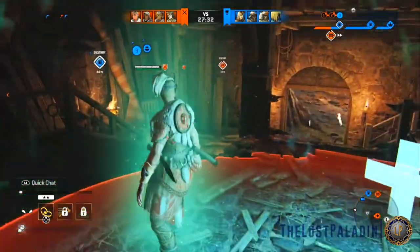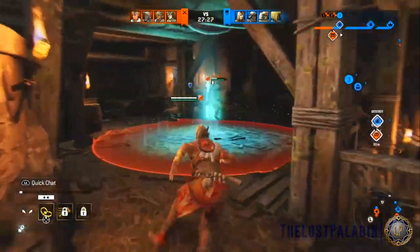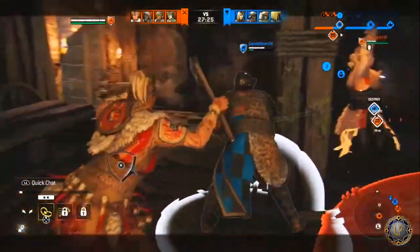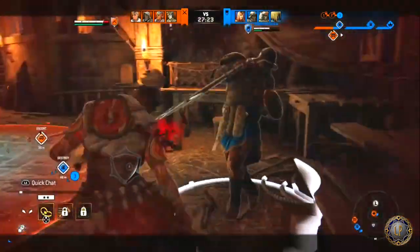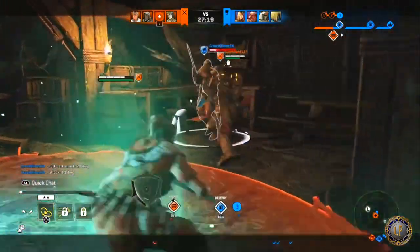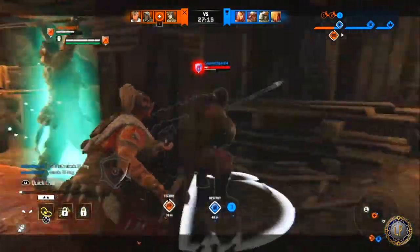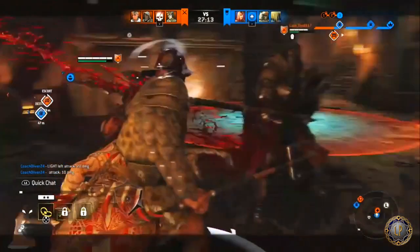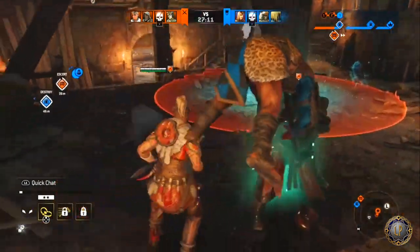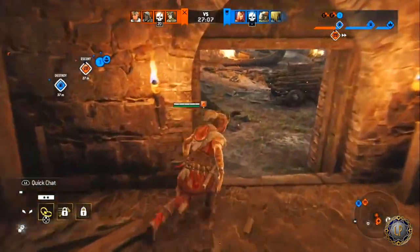Stun Trap — I've seen some Shamans run it and it could be beneficial, but I don't like placing a trap and just staying there waiting. It could be beneficial to put it down for a teammate who's going to sit there while you run off, but for tier 1, I prefer Stealth.